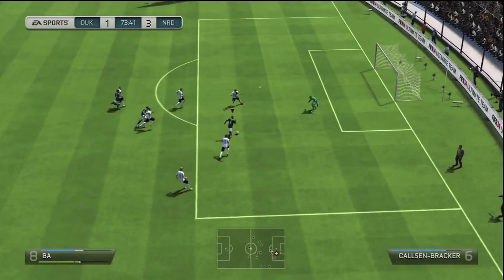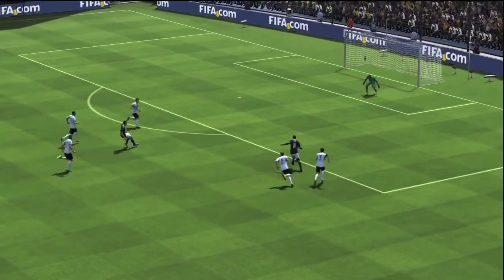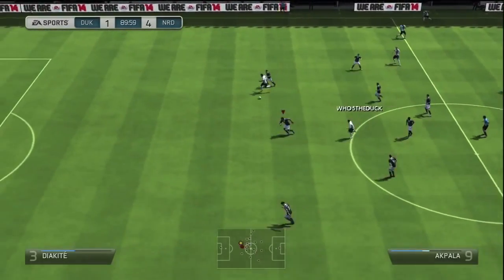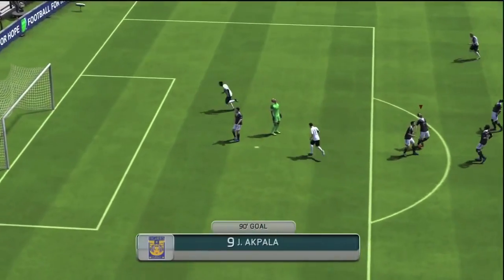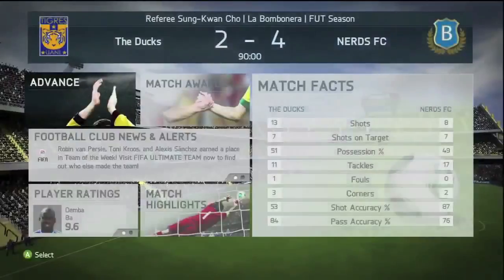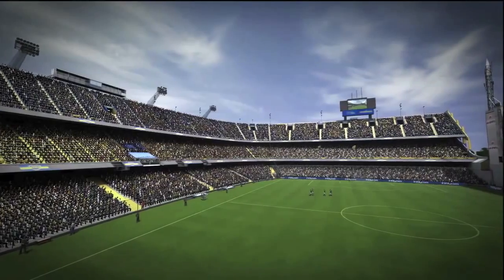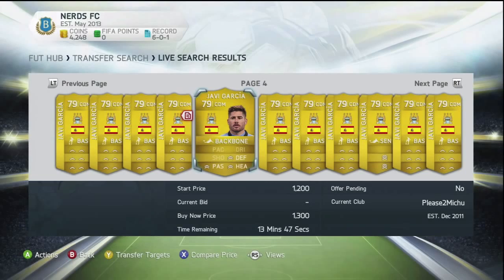Going into the second half it only got better. Look at that strike from Demba Ba on his right foot, on his outside — straight past the goalkeeper, making it 4-1. Unfortunately I couldn't keep it at 4-1; the opponent managed to get a goal with Akpala, who was absolutely smashing me in the second half. The game did end 4-2, and from the end-game stats we both had 7 shots on target — fortunately I managed to bury 4 of them and he only buried 2.